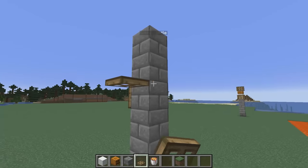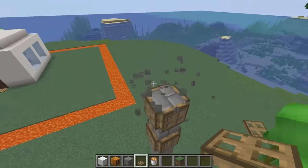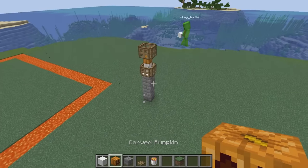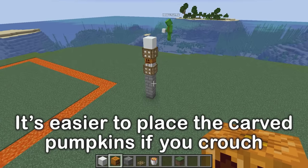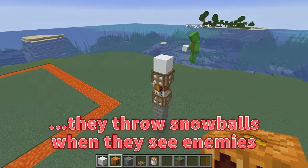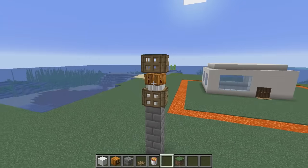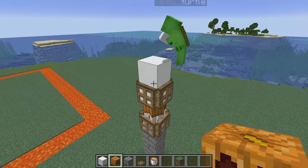Now you try it. It's hard to place the blocks in the air, so try to crouch when you do it — that'll make it easier. The impressive thing about snow golem turrets is that they throw snowballs when they see enemies. So with this many snow golems, they'll bombard the zombies with their snowballs. Unfortunately, snowballs don't do any damage, but they'd fight for you, so it's really powerful. They can hold off anything.